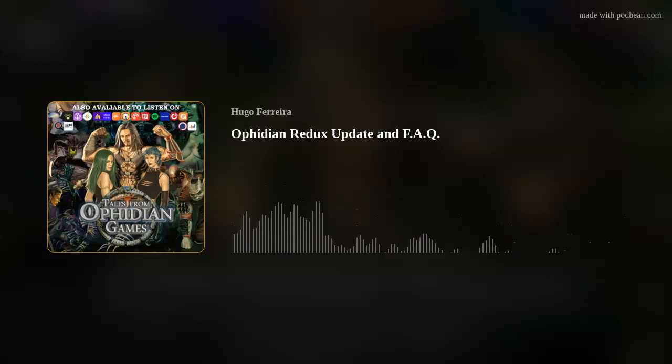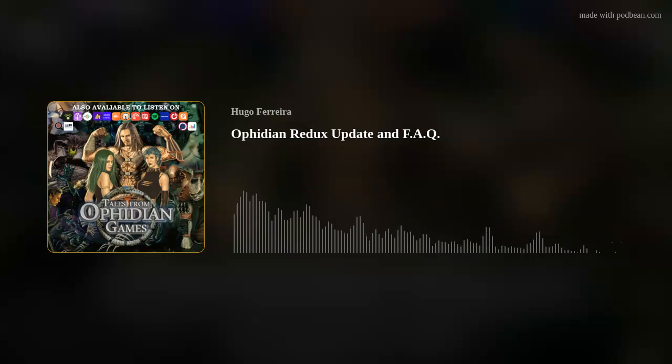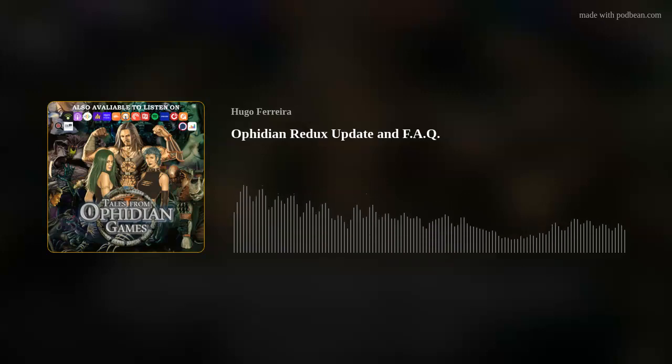If you are curious, you can go to mscaosinfinito.creator-spring.com. And if you go there and want to get something, don't forget to use the promo code that is on the top of the page — it will grant you a discount that will cover your shipping.